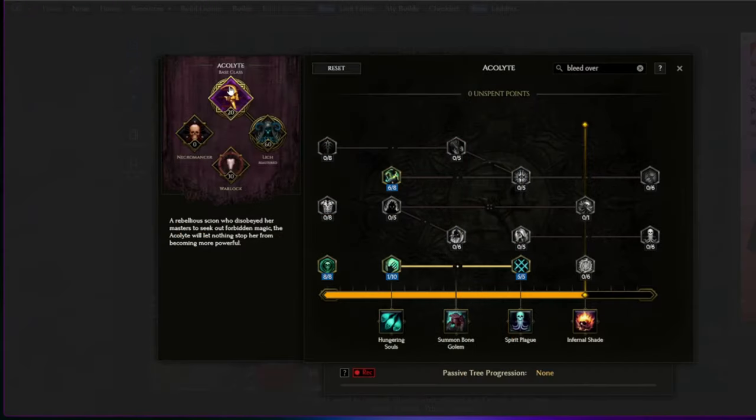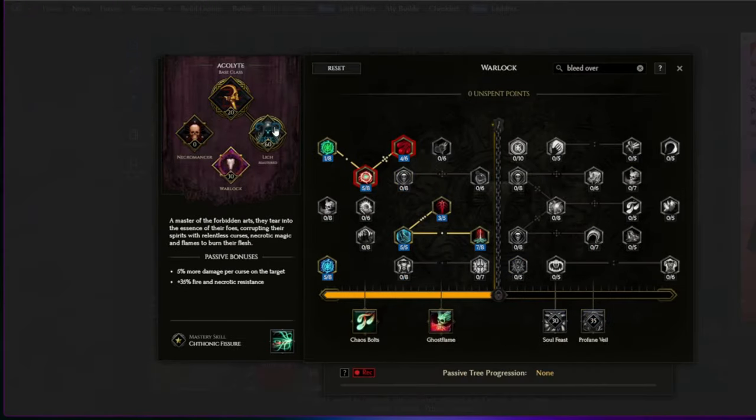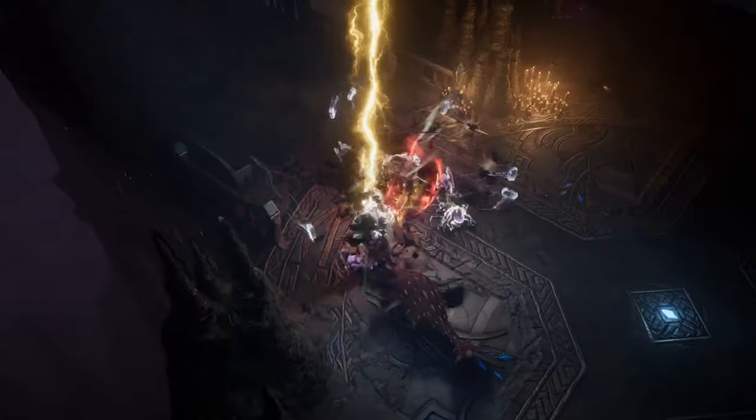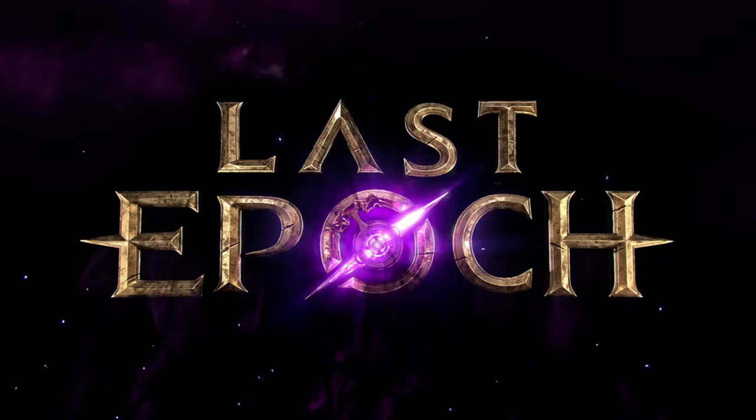And here is the passive skill tree — I'll just go over it real quick. You can pause the video if you'd like, or go to the Last Epoch Tools page to check them out more for yourself. I'll try to go over this build more as we get into the release of Last Epoch.